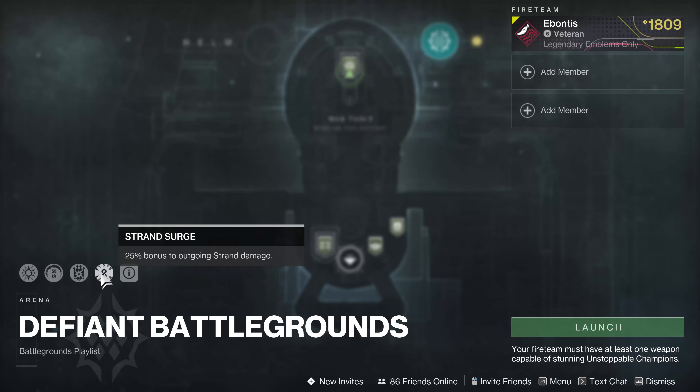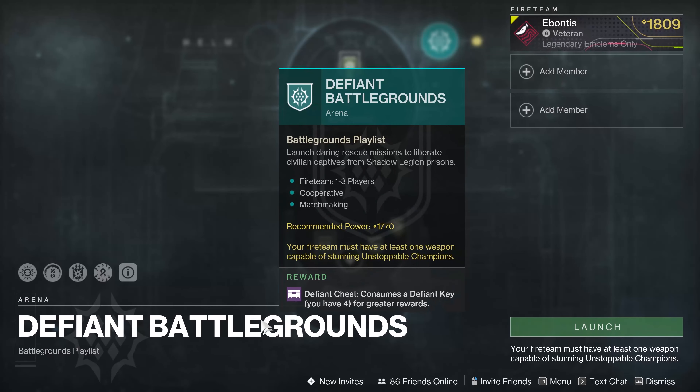For the Surge, just try and match up your subclass if possible, weapons if possible, and take advantage of it as much as you can. That's mostly it — Defiant Battlegrounds, pretty cool activity.